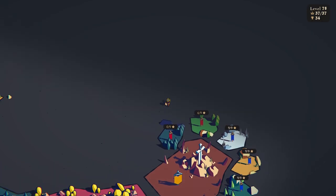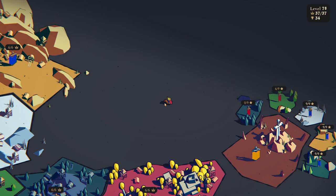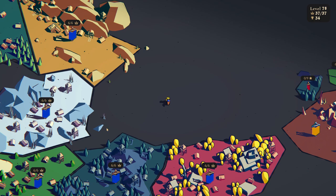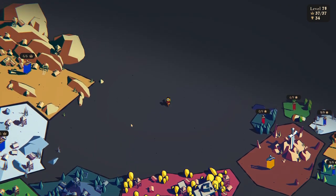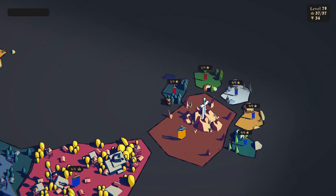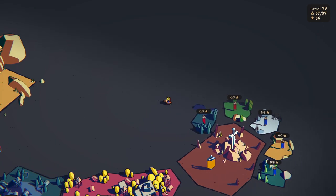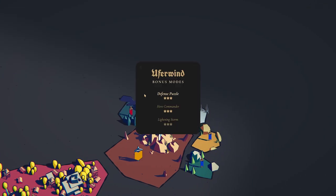Today we're going to go to Lightning Storm, which is going to be using the lightning tool only. But before we do that, there is some news: in about a week and a half on October 11th, this game is going to go out of early access and we're going to get not one, not two, but three brand new levels — each with their own unique challenges, new weapons, new perks, new enemies, a new everything. Not only will we get new levels, we'll also get new bonus mode levels and challenges, plus new achievements.